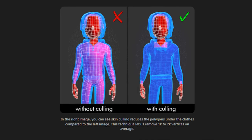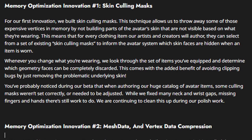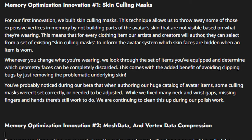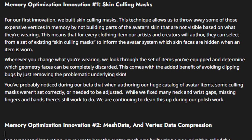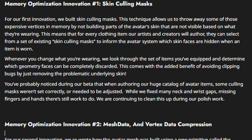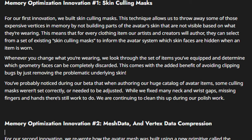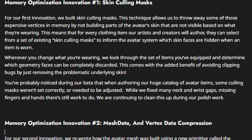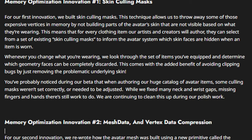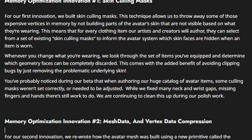For their first memory optimization innovation, they had the skin culling mask. This technique allows them to throw away expensive vertices in memory by not building parts of the avatar's skin that are not visible based on what they're wearing. Every clothing item can select from a set of existing skin culling masks to inform the avatar system which skin faces are hidden. Whenever you change what you're wearing, they look through the items you've equipped and determine which geometry faces can be discarded. This also has the added benefit of avoiding clipping bugs by removing the problematic underlying skin.